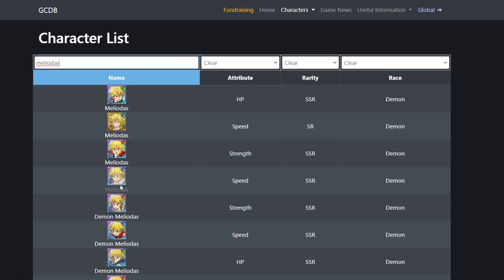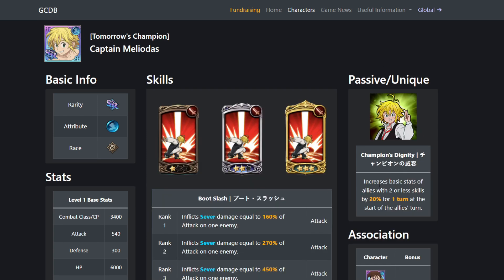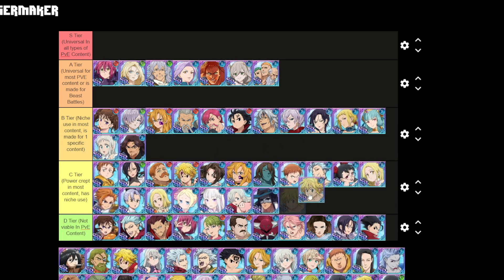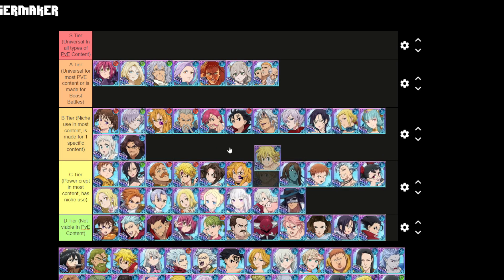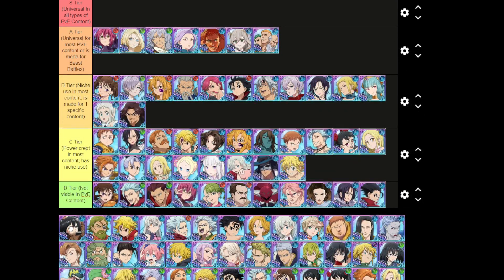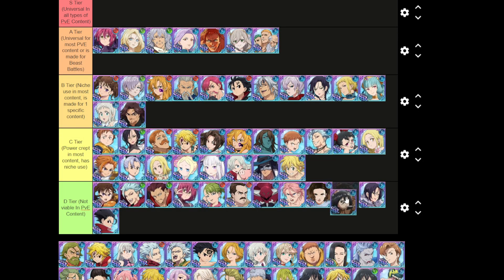Ragnarok Meliodas — his passive is universal, but it's a worse backline than most good backline characters. Probably made for one specific content or niche. Because he's a Meliodas that also takes some value away, so unfortunately C tier.